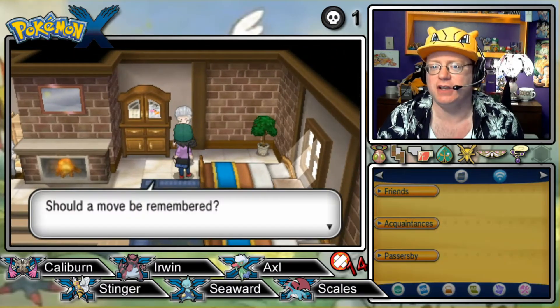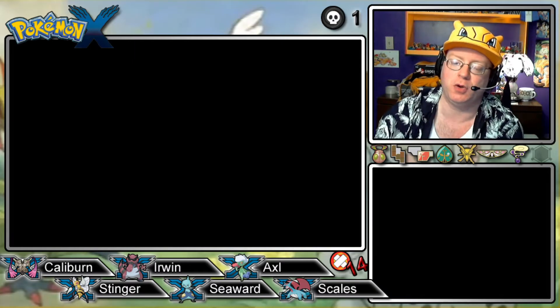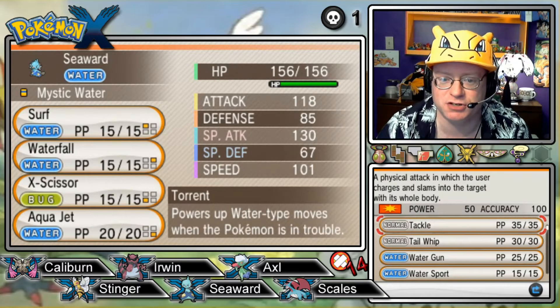We haven't seen Tierno and Trevor in battle in quite a little while. So, I just took a quick flight back here to Dendemiltown, as you're seeing, because we have to fix up Seaward's moveset.